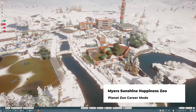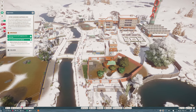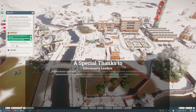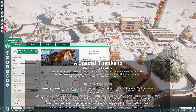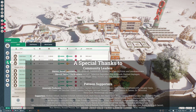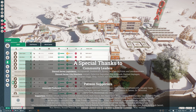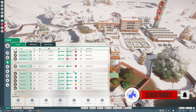Hello, I'm Zardis and let's play Planet Zoo. Welcome back to my career mode series. Today we are going to continue with Myers Sunshine Happiness Zoo. We need to adopt and place the remaining rescue animal, but we also need to check on our finances - that's the biggest thing right now. Staff are a little bit low on energy but for the most part they're doing okay.